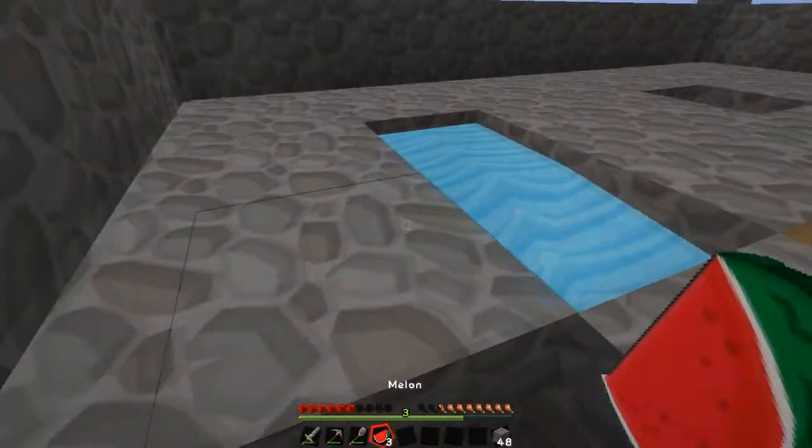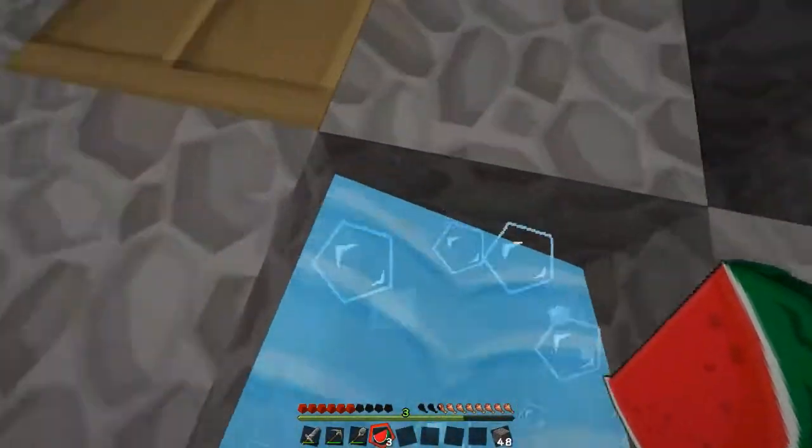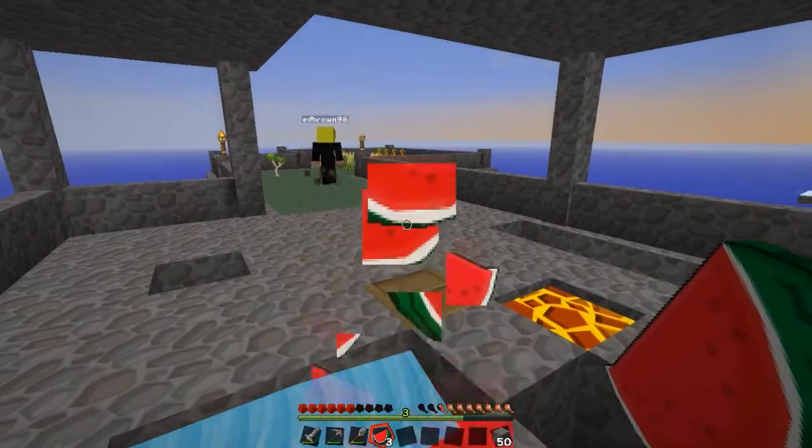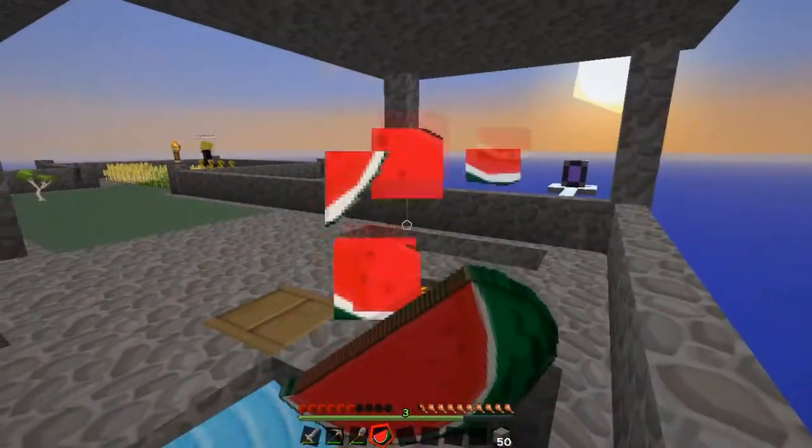I just looked at my inventory and thought oh my god, I've already got 48 blocks of cobblestone, and then I realised I'd loaded up the chest. How quick was that? The sun is rising.